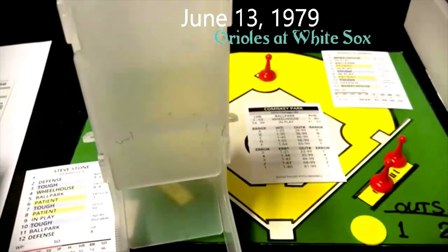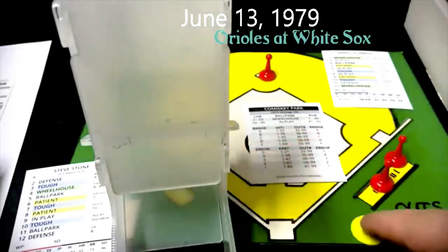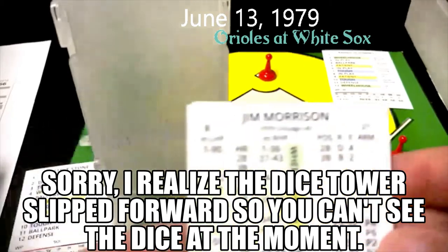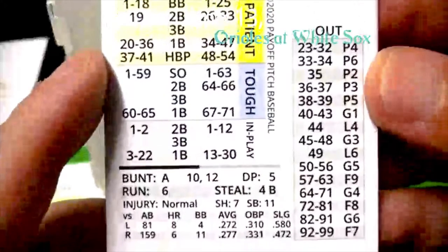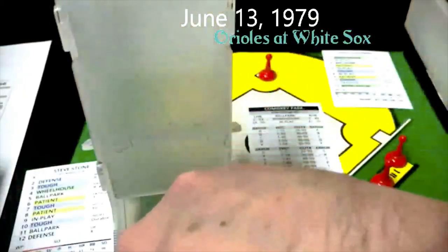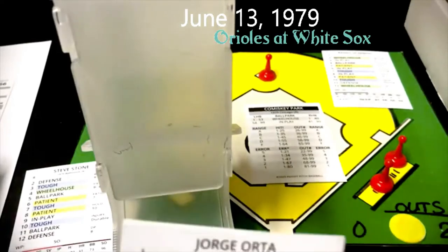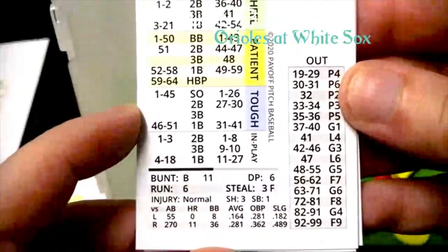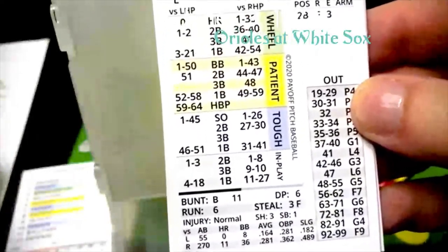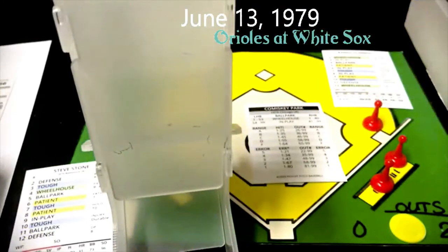With Johnson at second, Morrison is the batter with only one out. That is an eight and an 81 — eight on Stone is a patient, and 81 on patient against a righty is going to be an out, F8. Morrison is out. Orta is up — he's the DH. That is a 10 and an 11 — 10 on Stone is a tough, and 11 is going to be a single. Opposite field liner to right field, runner on first advances two bases, runner on second scores — they've got their second run of the game. RBI single by George Orta. That's the fifth hit allowed by Stone, second run.